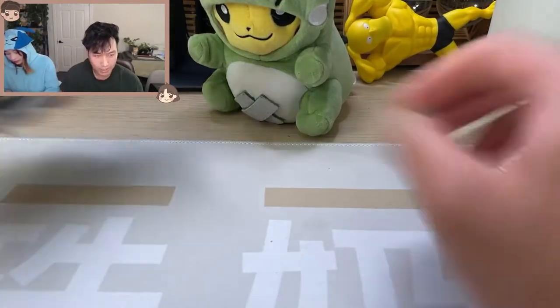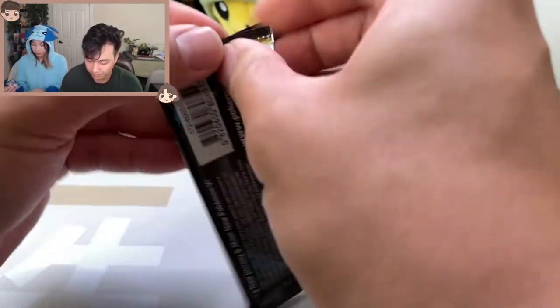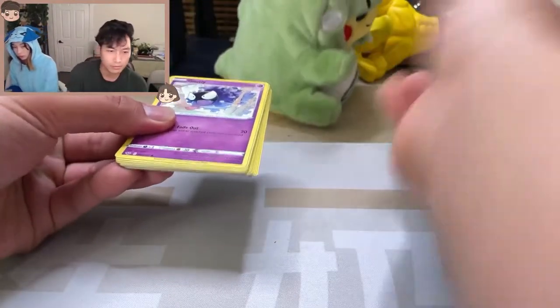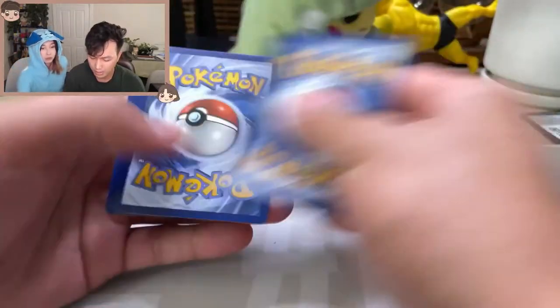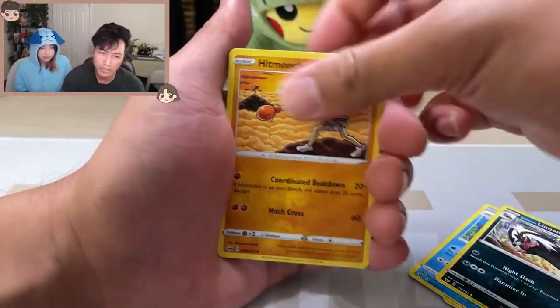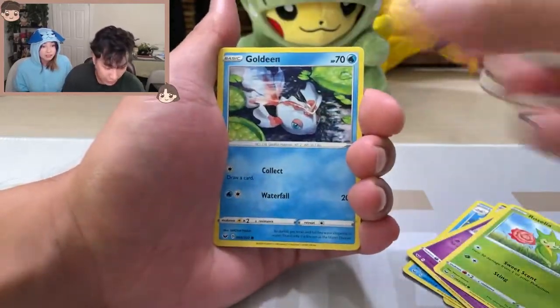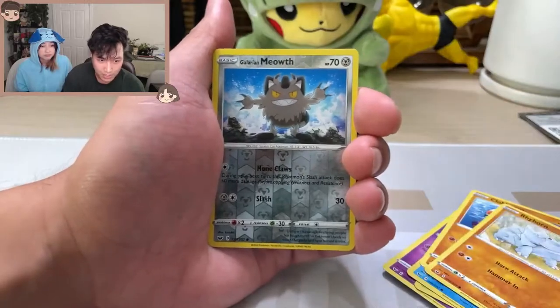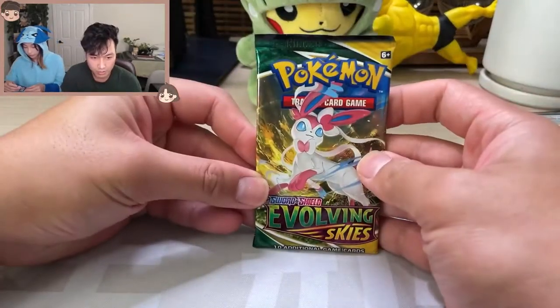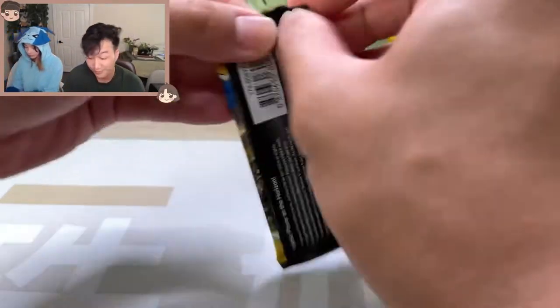Let's do Sword and Shield Base here. Base set is not something we've opened much at all. We haven't opened Rebel Clash really at all. We've opened a few Battle Styles here and there, obviously a ton of Evolving Skies, and a little bit of Chilling Reign. Sword and Shield Base and Darkness Ablaze we've done a little bit of. We haven't gotten too much going on yet, but we do have an Evolving Skies pack and you know how Evolving Skies goes — a banger for the first tin.